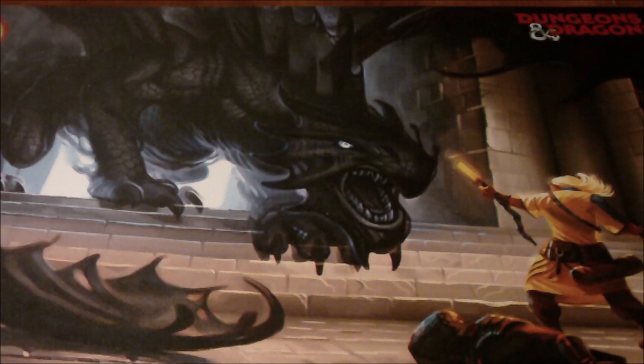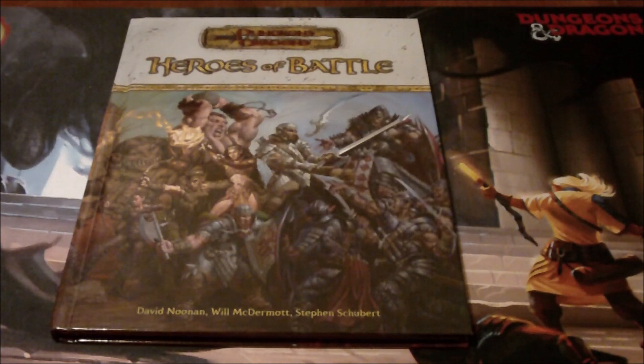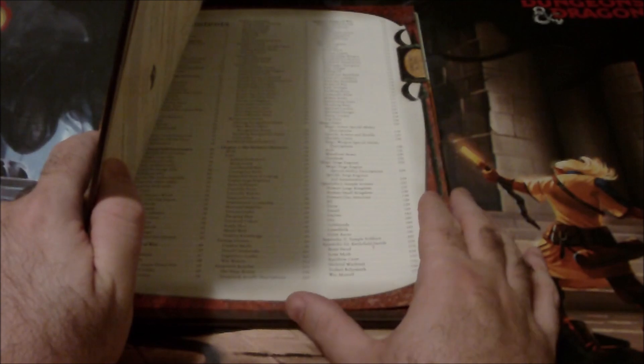The next book I want to talk about was not really an environmental sourcebook, but more of a genre-style sourcebook. This is Heroes of Battle. It was originally titled Battlefield Adventures, but they changed the name after it was announced. Essentially, what this does is give you some guidelines and information on how to make mass combat work in your game. I think this is one that uses a victory point system, if I recall correctly.